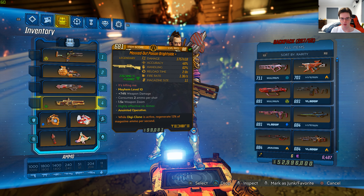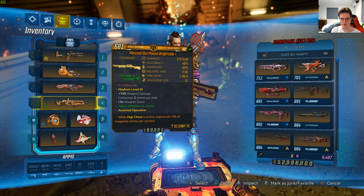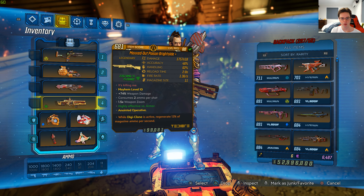It's level 60 with 1,757x18 damage, accuracy 46%, handling 62%, reload time 2.0 seconds, fire rate 1.31 seconds, magazine size 11, and the red text says: it's killing me.